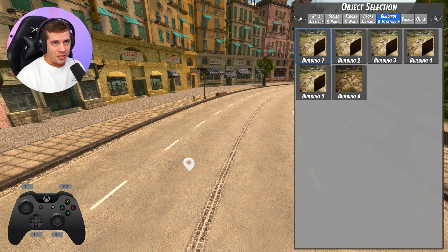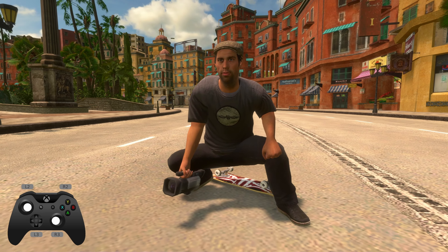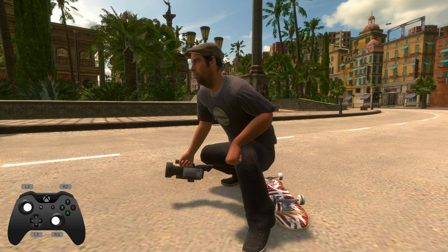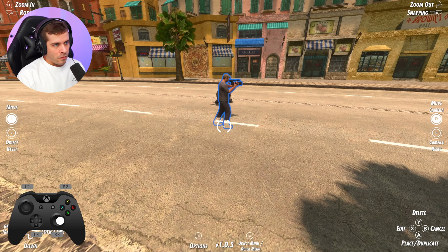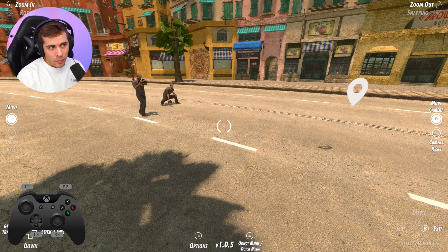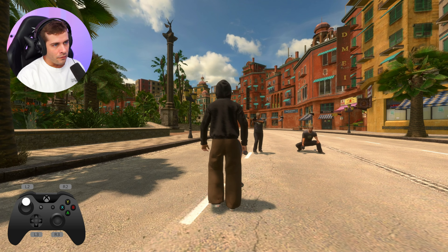If you guys remember Retta, there actually is an object that you can place down which is just Retta. This is the fisheye close-up filmer, so if you want to get a close clip on a staircase or a handrail this is the perfect object dropper for that. And this guy is a long lens filmer. The camera on this guy follows you as well, so you can place him down and depending on what clip you want to get in this map, you've got two different filmers.